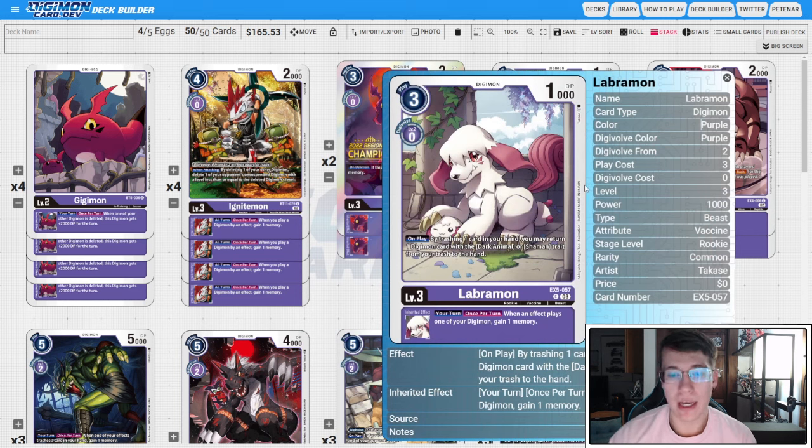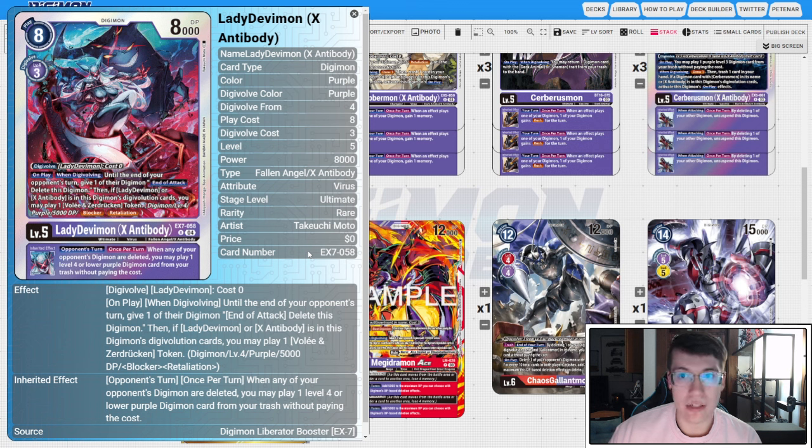We're still running one copy of LadyDevimon X Antibody. On play and when digivolving, until the end of your opponent's turn, one of their Digimon gains 'end of attack, delete this Digimon,' and if you have X Antibody or LadyDevimon in sources, you play a Baalmon or Dracmon token. The inheritable says opponent's turn, when any of your opponent's Digimon are deleted, you can play a level four or lower purple Digimon from trash without paying cost. There's a lot of protection running around and this aggressive build struggles to hit some higher-level Digimon, so this is a good way to punish things like Magna-X or targets outside your deletion thresholds. Evo-ing into this with a protoform also gets a Baalmon or Dracmon token as an excellent blocker, and we net one memory back — so this is still a really efficient level five.